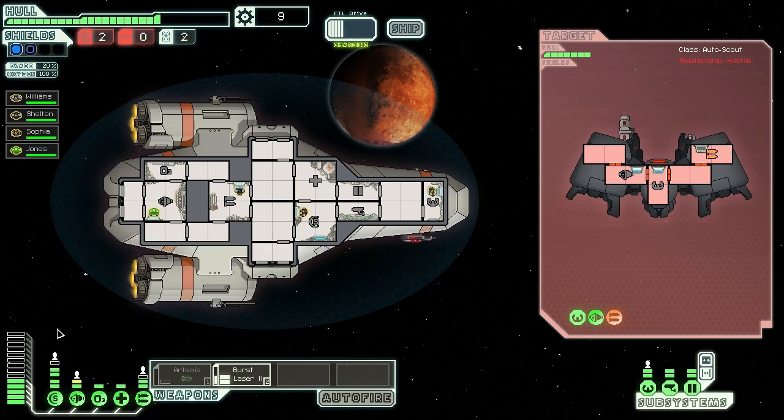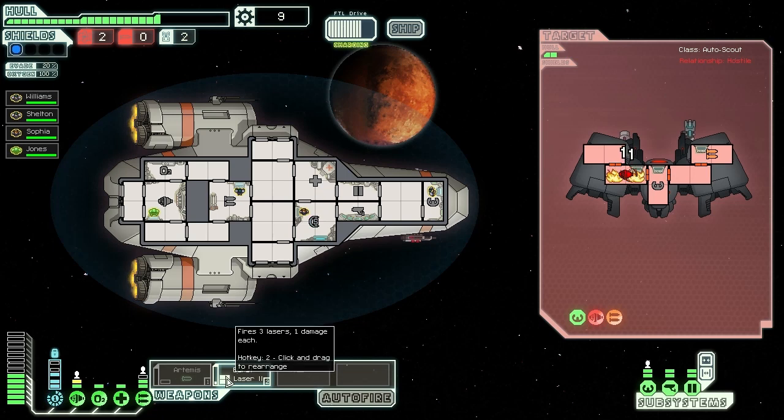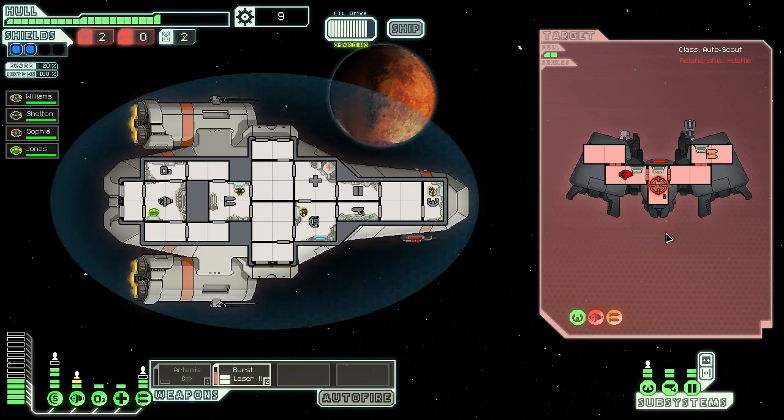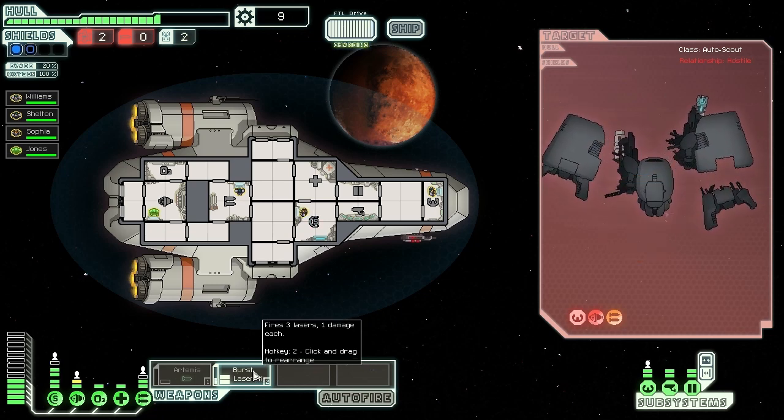He has an ion cannon, so he was able to render our shields stunned, pretty much. But we have deactivated his weapons, which I don't think he can repair. Just going to get the engine. We are running low on fuel again — we're always running low on fuel. He is actually able to repair by the looks of it, even though there's no one on the ship since it's an auto scout. But not a problem — we took them out.